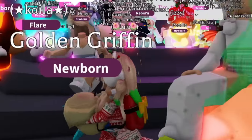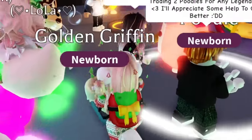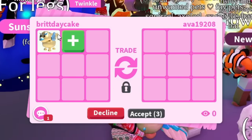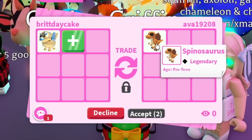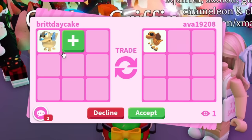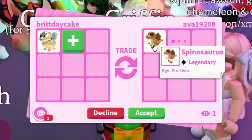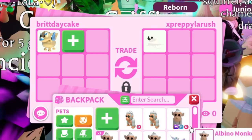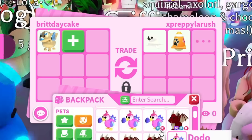We have our golden griffin. I'm glad we traded back up into a legendary — maybe we'll be able to get something green with this. I'd love to get a frog. Our first trade request for the golden griffin — oh, a spinosaurus. That would have been a good orange pet actually. Do you think that's orange or brown? It looks orange to me. We're gonna have to pass though.